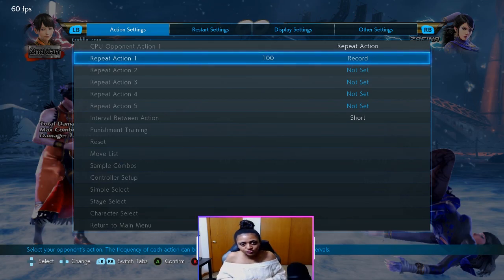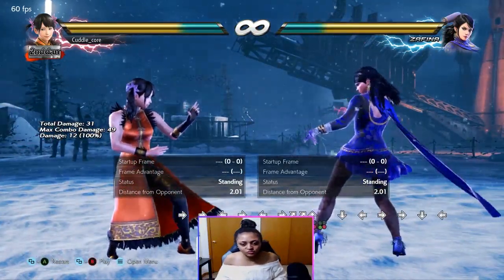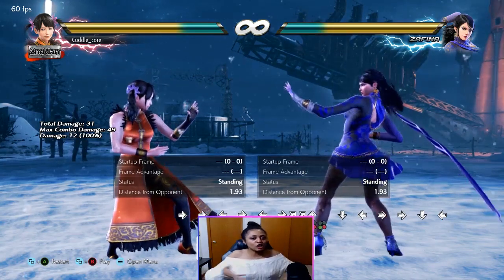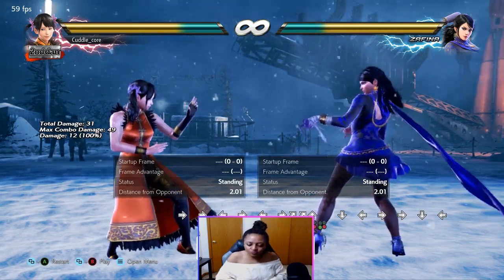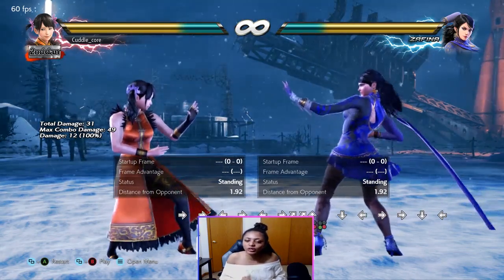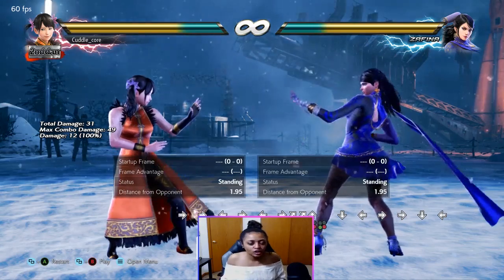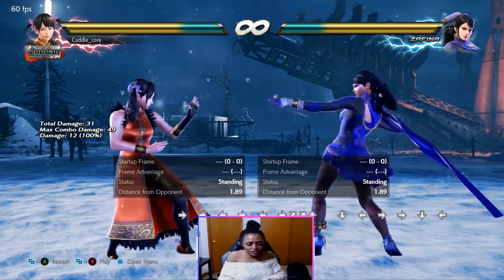That's one way to understand down 3, 1 from Mantis because it's negative. It's hard for Xiaoyu to step it. But if that Zafina player does Mantis down 3, 1 you know you can challenge — whether it be a mid, maybe a launcher, something that hits mid or mid-high.